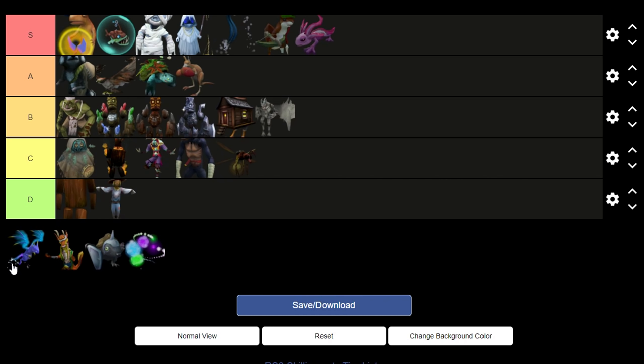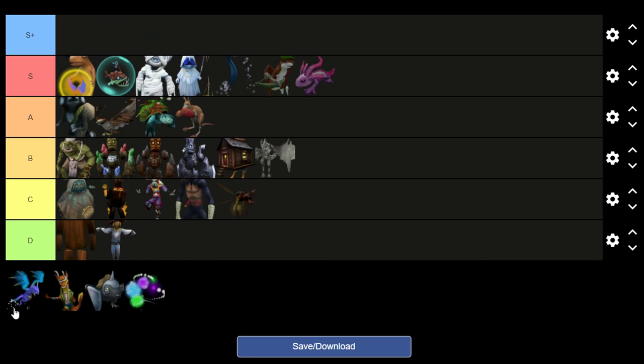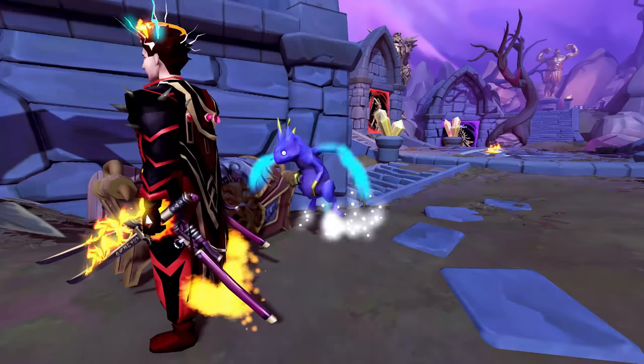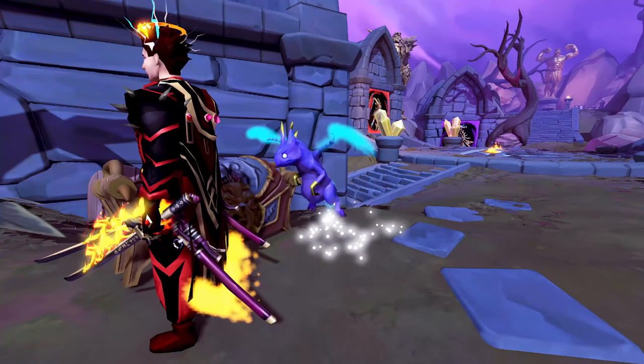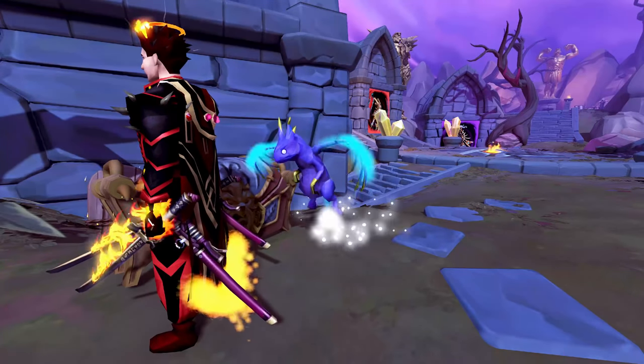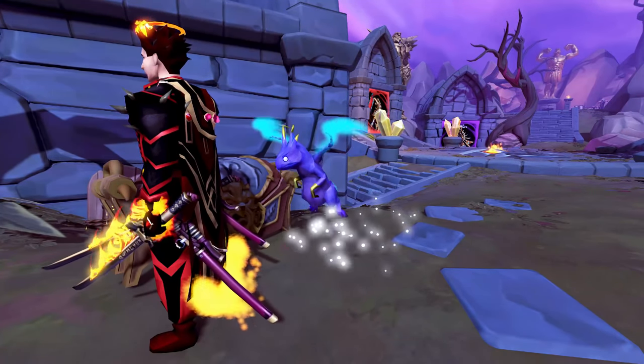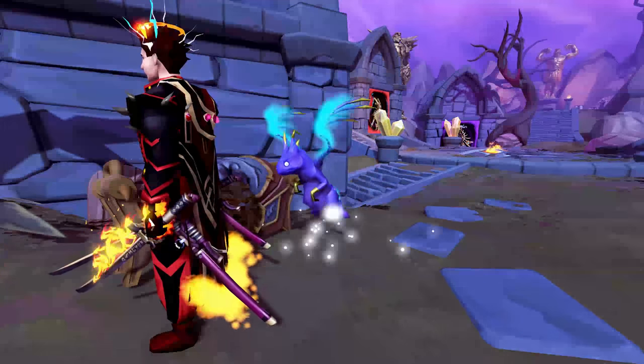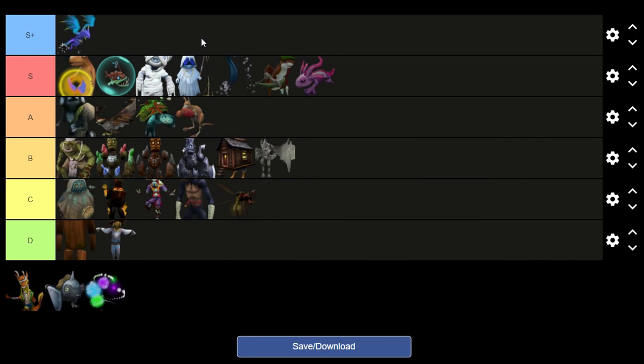We have Rue here. Rue is the runecrafting pet, and there's physically no other place I can put Rue apart from its own tier. We're going to call this S+ tier, and Rue deserves to be there. I don't think there's anyone that will argue against me saying that Rue is by far the best-looking skilling pet in RuneScape 3. It has particles, it has glowing wings, it's a cute little dragon. The color scheme is phenomenal.